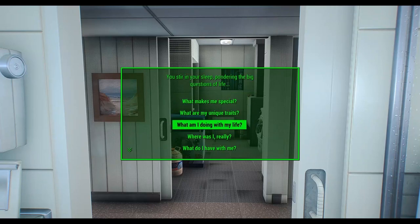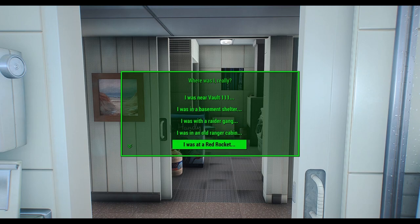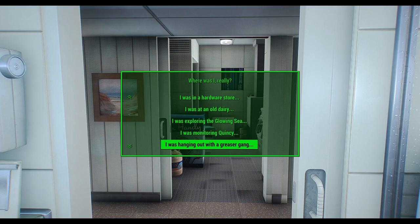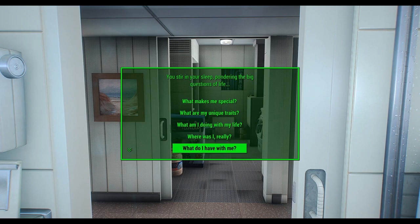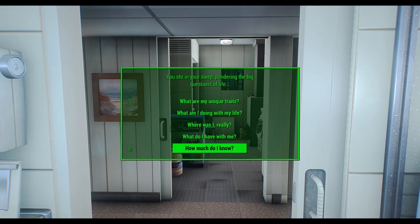Quick start just allows you to wake up from your memory in your pod in Vault 111. This follows the normal plotline, but you will skip all the pre-war stuff and get to playing right away. At the terminal, you'll be able to select your own special stats and up to 20 traits. There is also a normal start, which allows you to keep the mod installed but start the game the way you normally would without the mod installed.